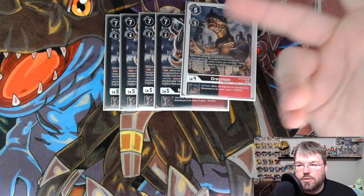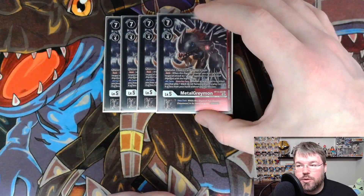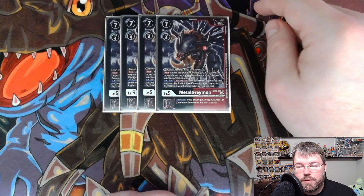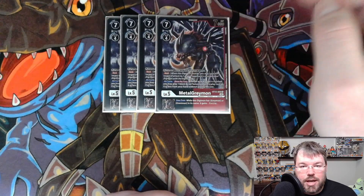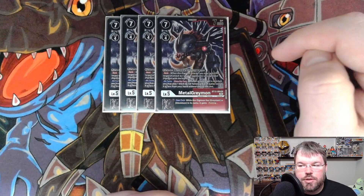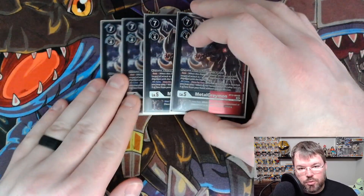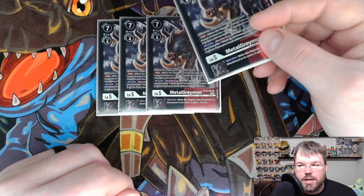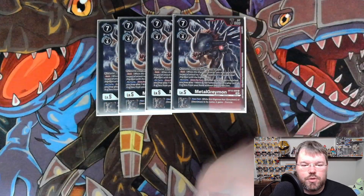All turns, once per turn, when an attack target is switched, you may play a black or red Tamer card with 4 or less cost without paying the cost. The inheritable is your turn: while the Digimon has Greymon or Omnimon in its name, it gains Piercing. A nice combo here: as you swing with this guy with X Antibody underneath, you trigger Raid, redirect to one of their guys, play a Tamer, then trigger X Antibody to Evo into a big beefy dude and run through their guy with Piercing.